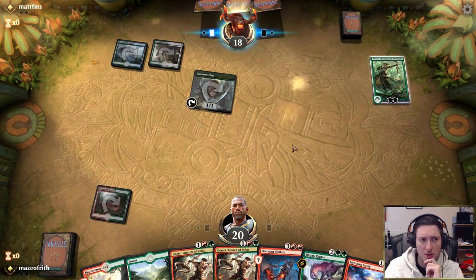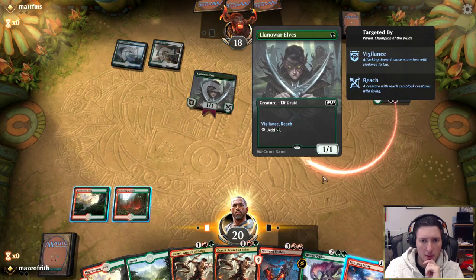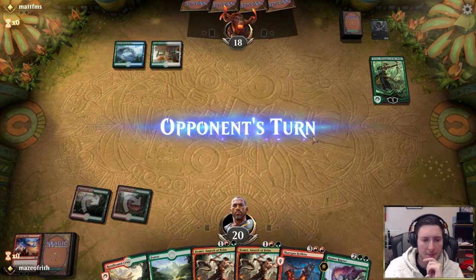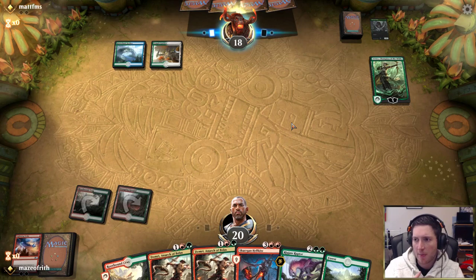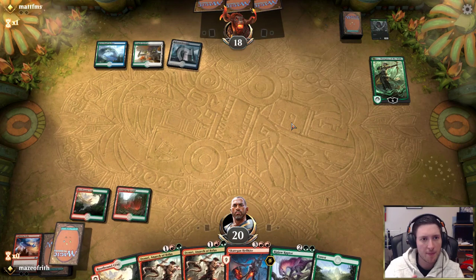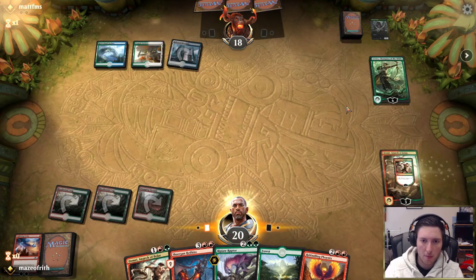Vivian? That's interesting — so this is Bant midrange, presumably. I think we'll just kill the elf. We'll bolt the bird and let our opponent untap. The opponent did mulligan, I think, so it's probably prudent to do so. The opponent doesn't mind — they do have a third land. I like Phoenix. If the opponent has a flash creature they could pressure Domri here, but we have enough Domris that I want Domri on the board. We'll pass. Looks like the opponent doesn't have anything they can flash in.